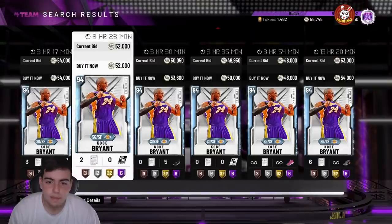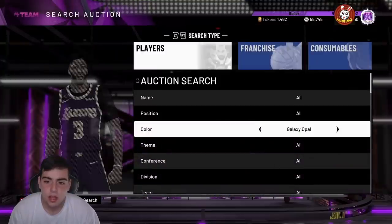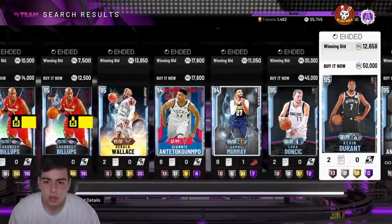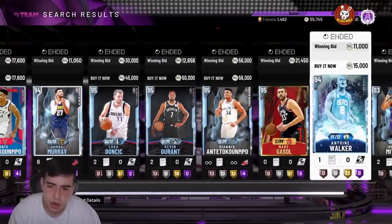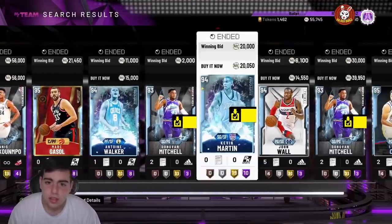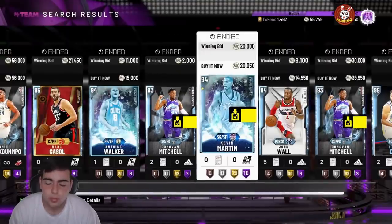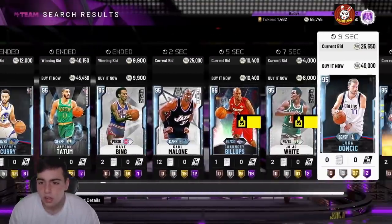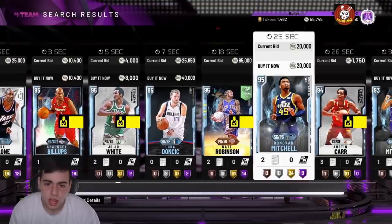You guys should probably bid snipe right now — it is the market crash and a lot of things are going on. Chauncey Billups might be a deadly card to bid snipe, Giannis might be a deadly card to bid snipe. Donovan Mitchell — someone just got this for 2K.